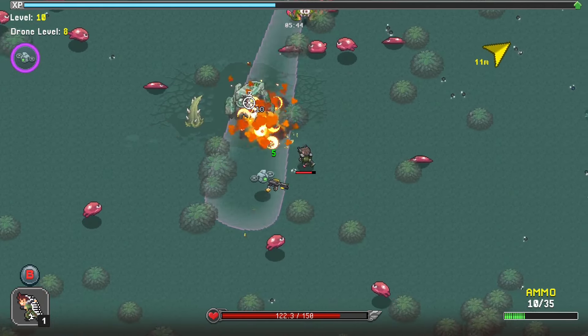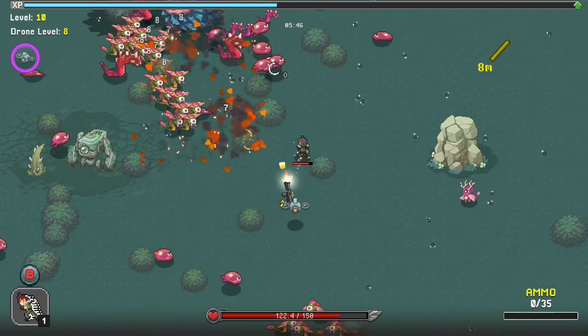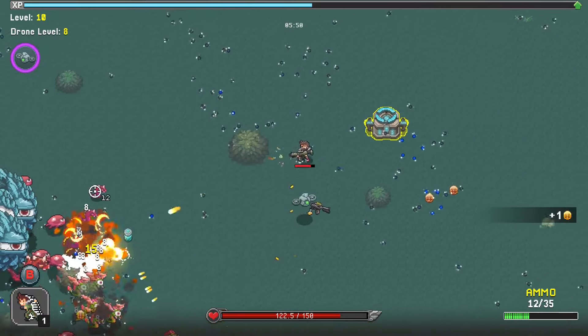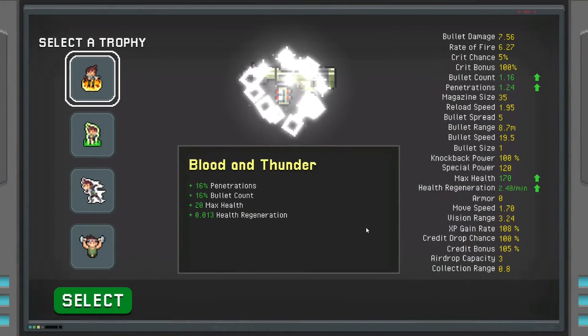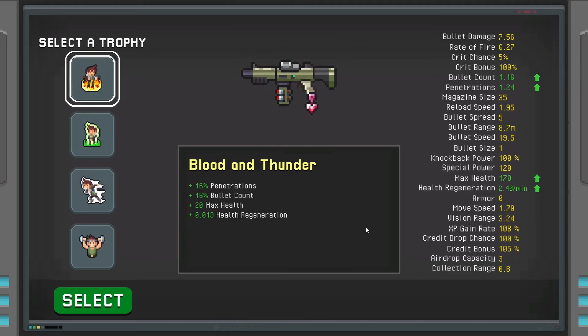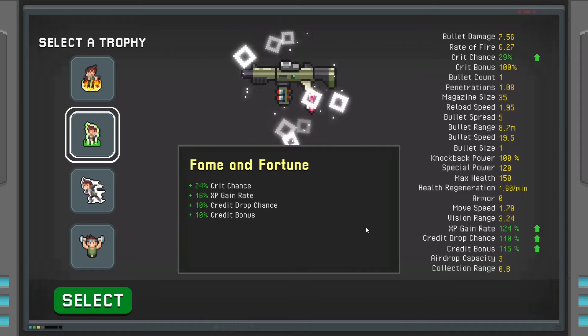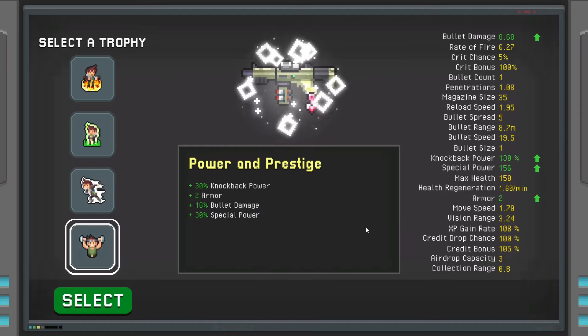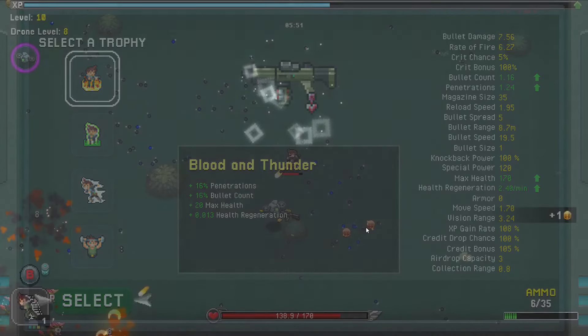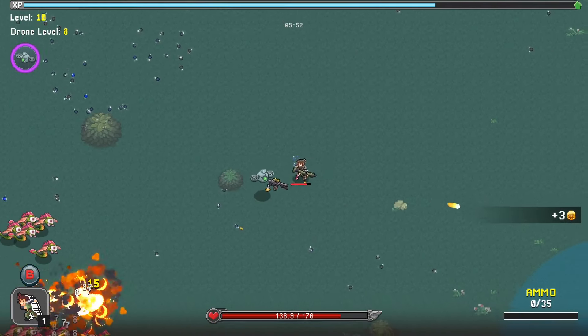Oh, he's just stuck there. Oh, there's a level up as well. It's one of these things - penetrations, bullet count, max health, we get some health regen, crit, credit drops, vision, bullet damage, special power armor and knockback. Let's just go with bullet count - let's go with extras.